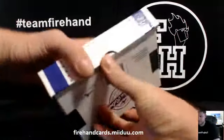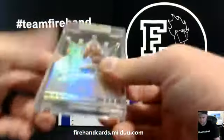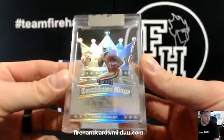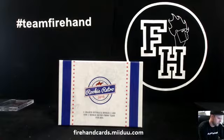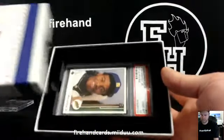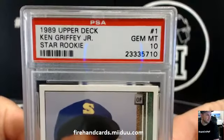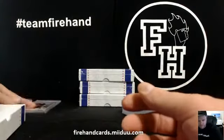First up, your Leaf Proof card — Todd Gurley, number 2 out of 3, Touchdown Kings. And the hit: PSA Jam Mint 10 — 1989 Ken Griffey Jr. Jam Mint 10, Upper Deck. Great card.